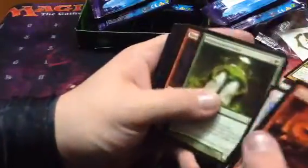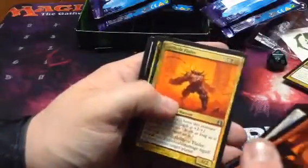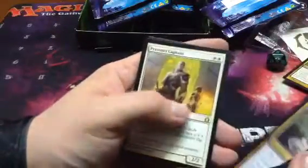Golgari Decoy. Loxodon Smiter — he's decent, I think he sees play in Modern. Not super valuable or anything but he sees play. Last pack — can we get that Abrupt Decay? Can we get there? Or an Overgrown Tomb; I actually need some more Overgrown Tombs as well. Nope. Not anything super amazing, but hey — Hollowed Fountain and Loxodon Smiter.